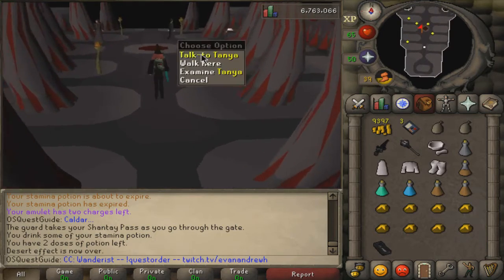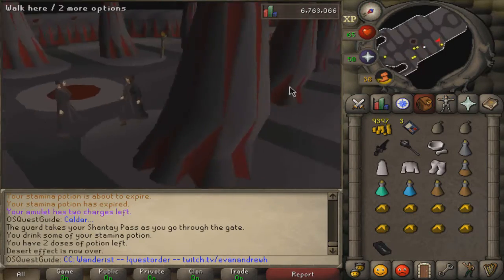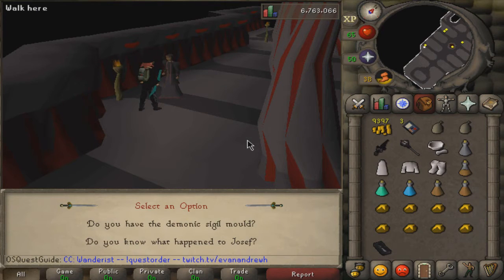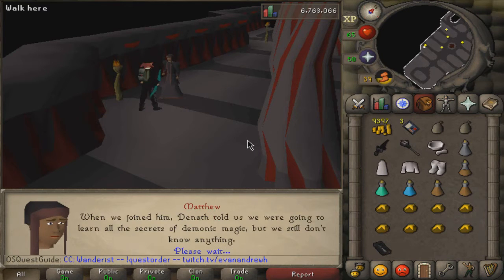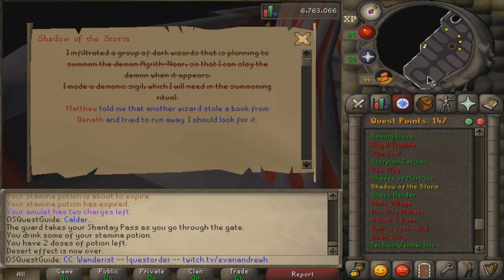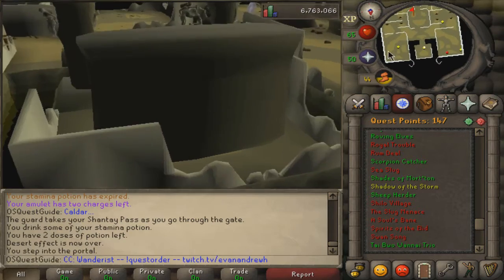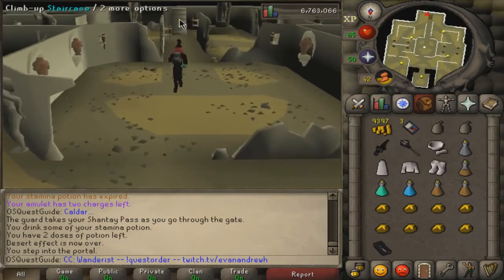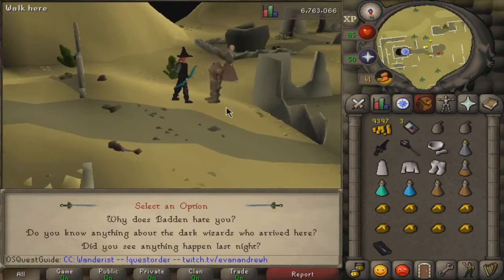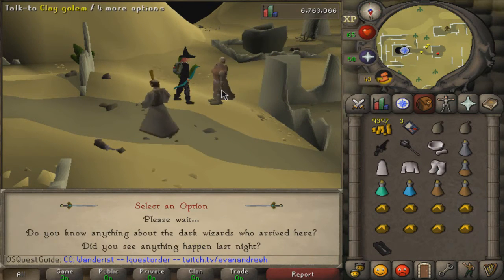Make your way back to the portal room. You don't need to talk to anybody except Matthew next - so talk to Matthew and say 'yes, I suppose I am.' You'll find out something about Joseph - ask 'do you know what happened to Joseph?' There's some dialogue you can read if you're interested in the lore. Basically it says Joseph tried to steal a book. Head back outside the ruins and talk to the golem - ask him if he saw anything last night. Run through all the options just to be safe.